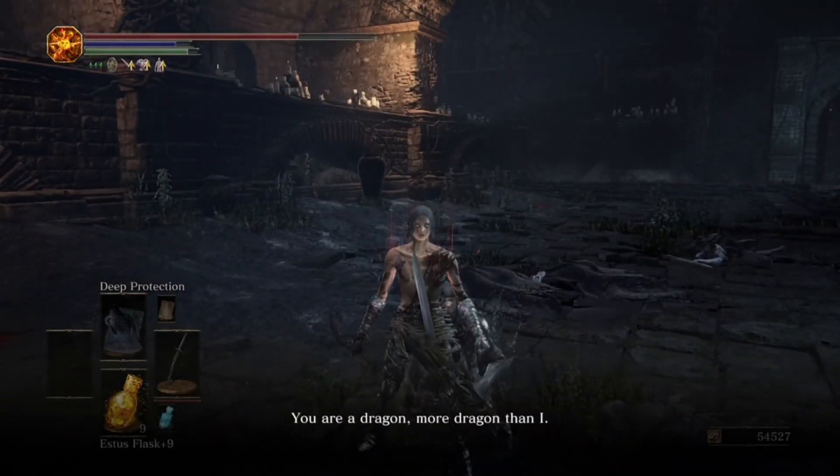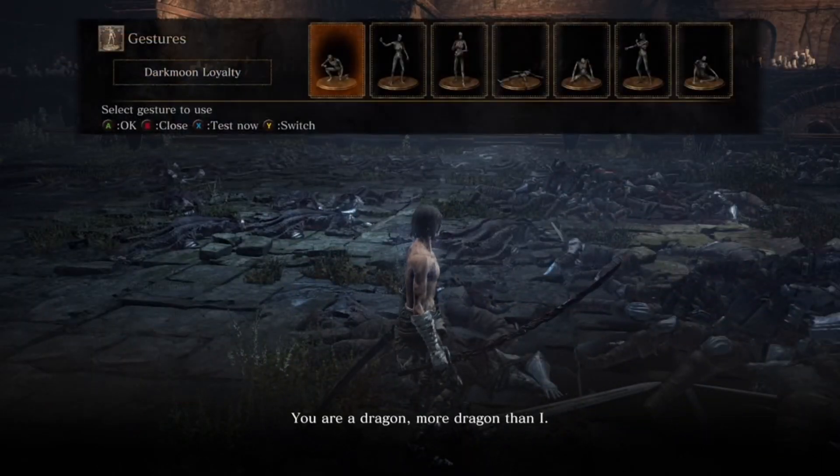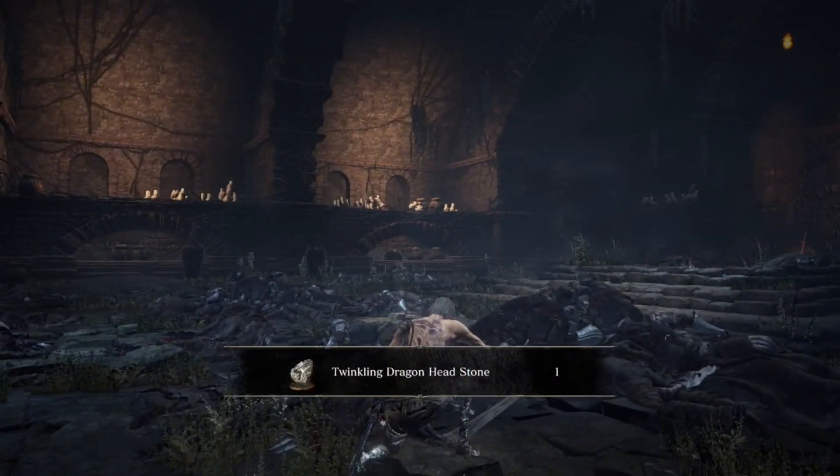Quickly kill him. "You are a dragon. More dragon than I. I know you have something to say, and I know you're eager to say it. So I'll get right to the point. Shut the fuck up." Once he dies, you'll get the headstone.